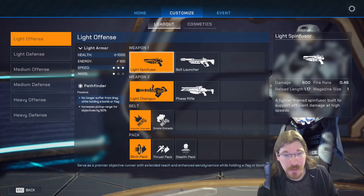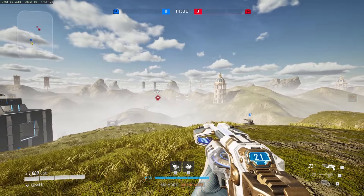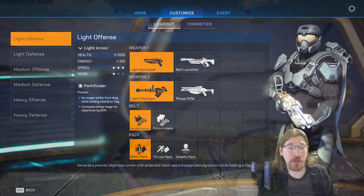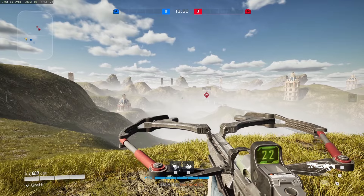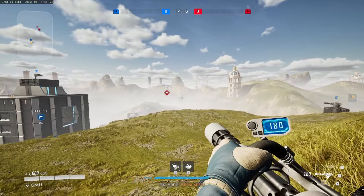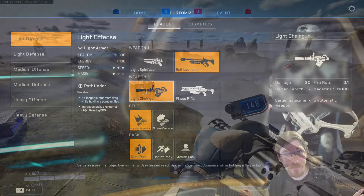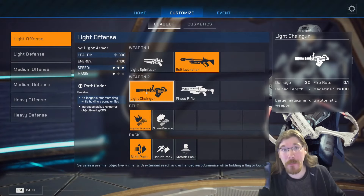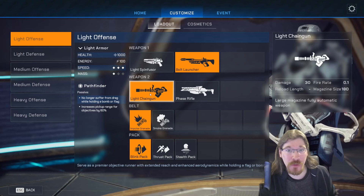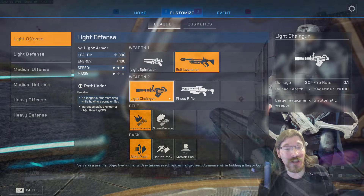For light, we have the light spinfuser and the bolt launcher. The spinfuser is an explosive disc — it's not a rocket, that's an important distinction. The bolt launcher is basically the same thing, a little faster and has an arc. For the second weapon slot we have the light chaingun and the phase rifle. By the way, in this game there's no hitscan — everything is projectile, including the bullet weapons and the sniper rifle. The chaingun is typically used to finish off enemies after hitting them with the spinfuser.